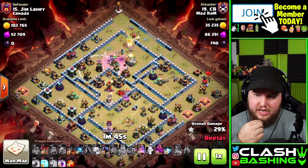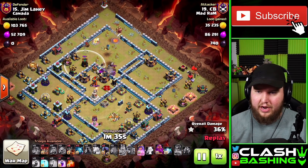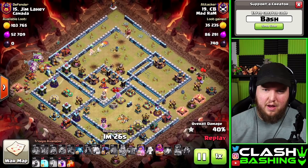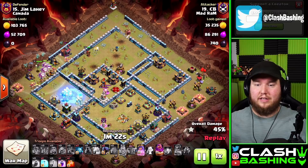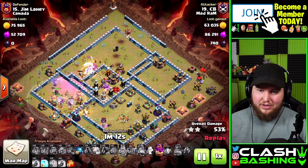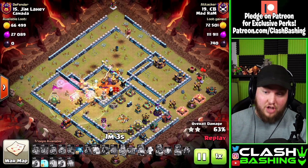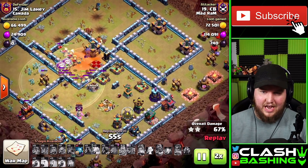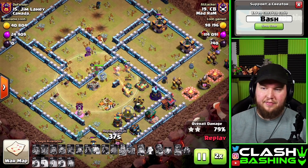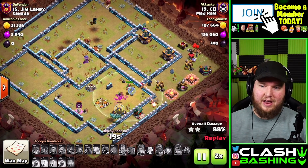I ran the Royal Champion in through the far side, but I think if I'd run the King and Queen on that far side it would have been better — I would have still got the enemy Queen, and with the two Headhunters available I could have flown the Riders into where the heroes were to take out the Royal Champion. It was a bad pathing decision. The Riders get obliterated in the middle of the base, the Warden drifts south so I couldn't use his ability to help them through, and we get the time fail — not far off, but it comes down to complementing the Houdini and heroes better.